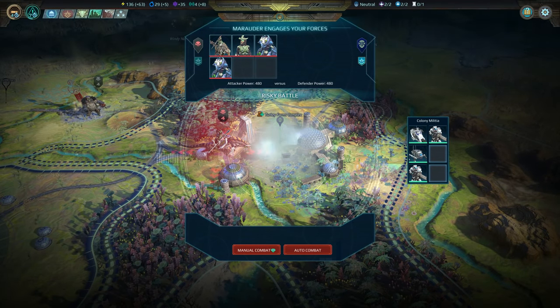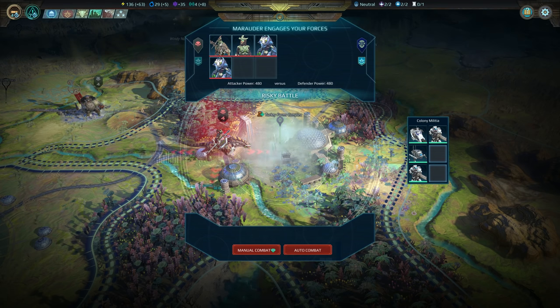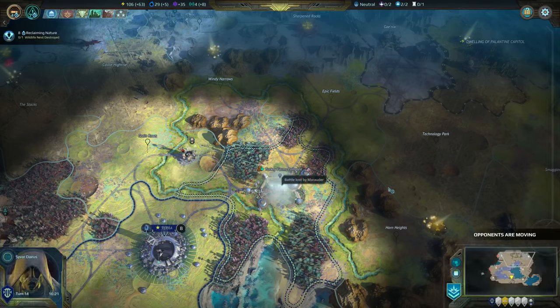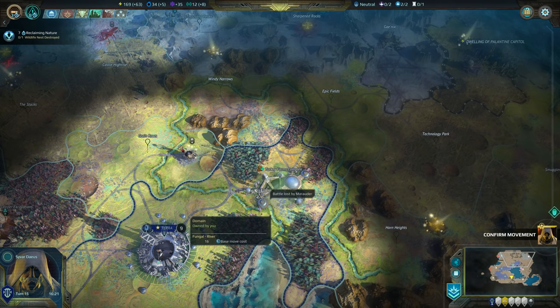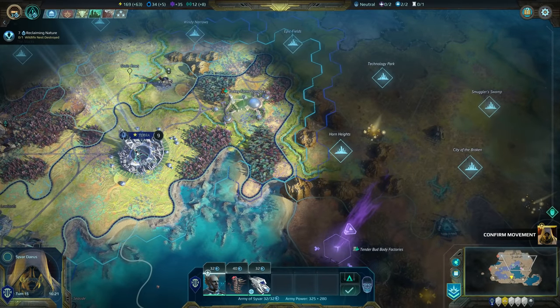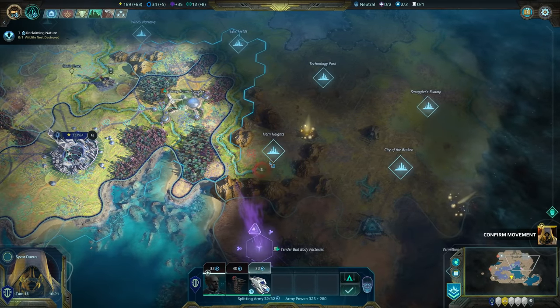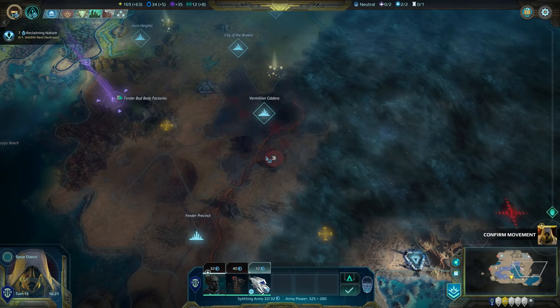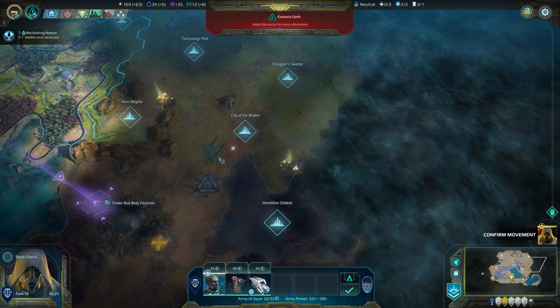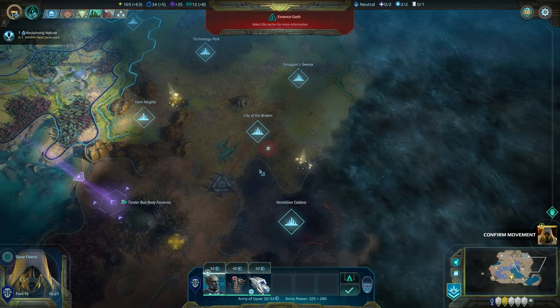We need twelve for the annex. You're attacking me — are you? They say it's a risky battle. We won, and since it's militia it'll just respawn — that's good. Now we can move our colonizer and grab probably the city of the broken.